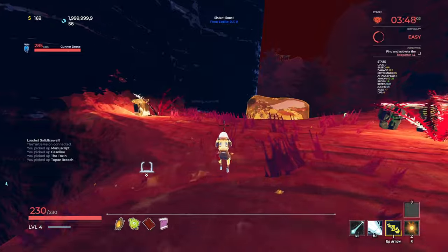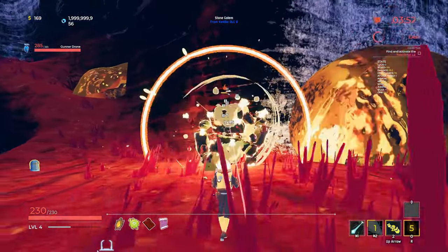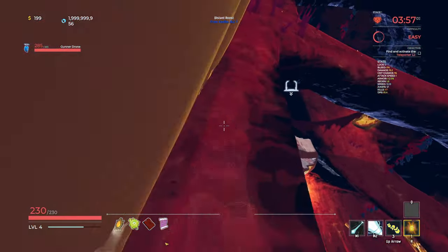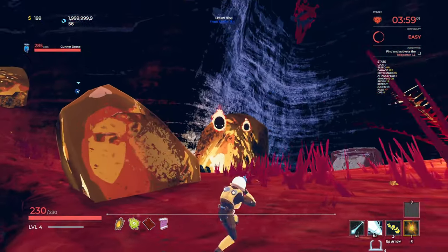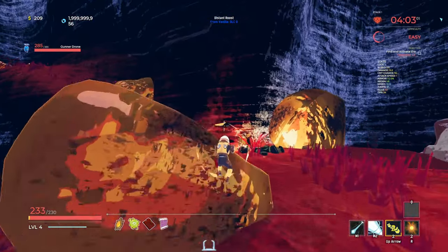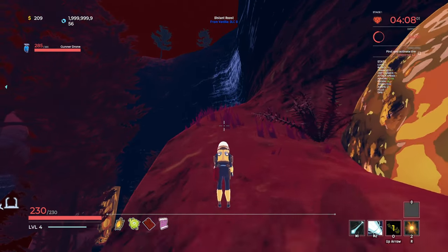The good thing is we can just double-lob these grenades at this big guy. Sets them on fire, does some really good damage. I love the fact that they stick as well - that's very nice. That looks like a chest up there. As I said, we do want to be relatively quick - I like to try and get out of the first stage within about seven minutes.